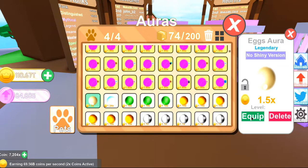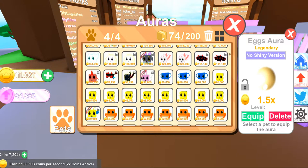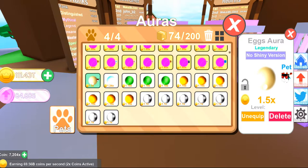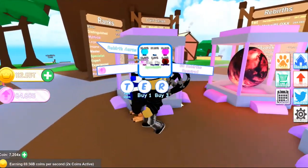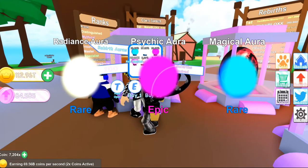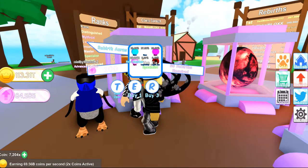To equip an aura, just click on it, click Equip, then select which pet you want to equip it on. For example, equipping this one gives that pet 1.5x more coins. You can also lock auras so you don't accidentally delete them. Keep unlocking auras and equipping them on your best pets to maximize your coin earnings.